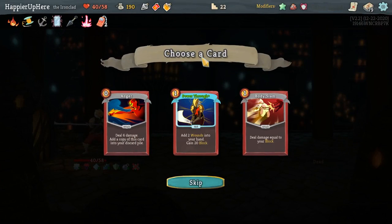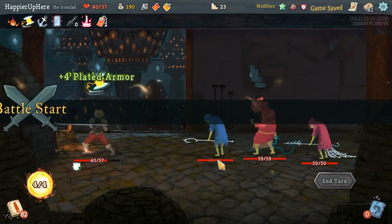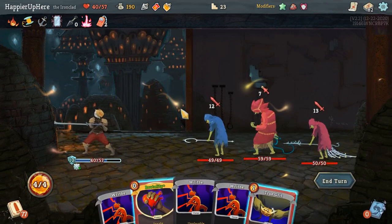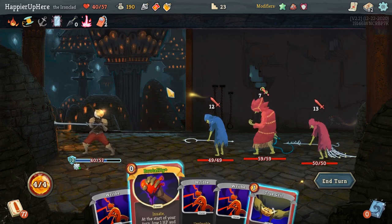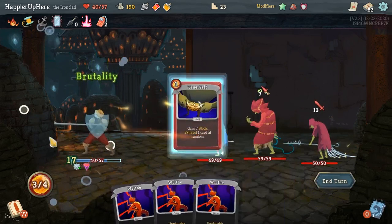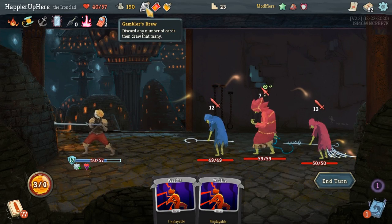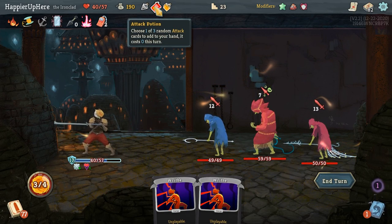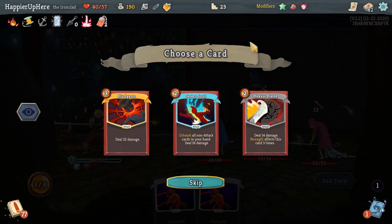Power Through, Anger, Body Slam — upgraded Power Through is great even though I could get a Collector bonus on Anger, but it's a common card. I have 32 incoming and I just don't have anything good to play. Actually 28 incoming. Do I want to use Gambler's Brew? I don't think the Attack Potion will give me anything but let's try. Bludgeon: 32, 42 with the Explosive Potion — still not going to be enough.